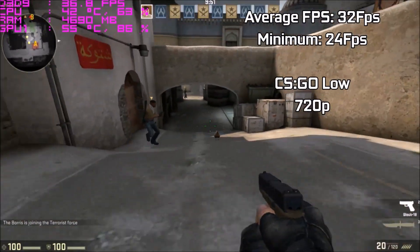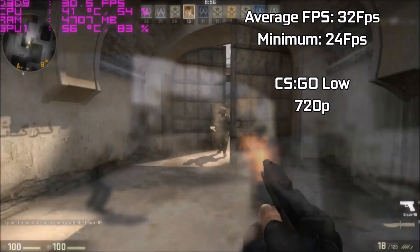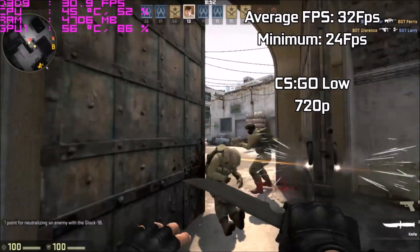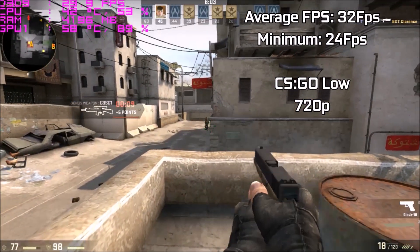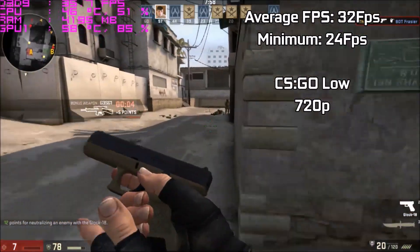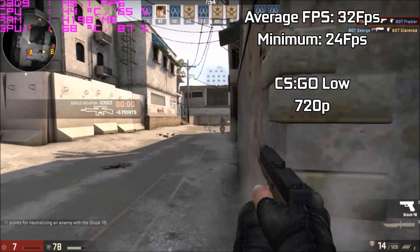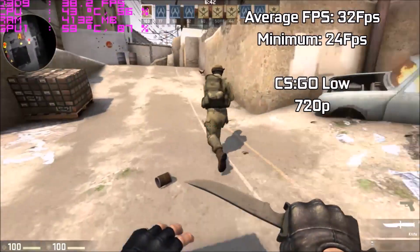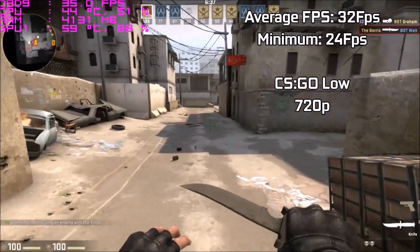Moving on to CSGO — I'm surprised it ran as well as it did. We could improve performance by switching to DirectX 8 mode and turning off shadows, but it runs completely fine on the lowest settings. For the most part it ran at higher FPS, but the low dips were what caused the average FPS to drop into the 30s. We were hitting 60fps at some points, with lower FPS in some recordings probably due to QuickSync using up CPU usage — CSGO being heavily CPU dependent.